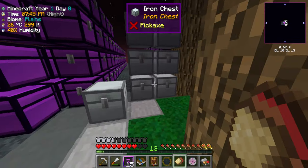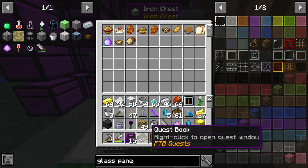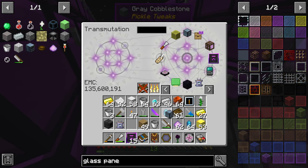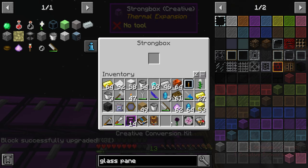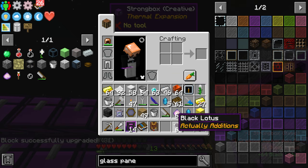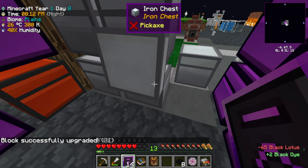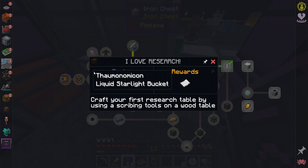It looks like they also gave us paper and more food — we have so much food we've been saving. It also gave us a blackler loaded so I'll creative that just in case. I assume it's for black dye for the scribing table or something.